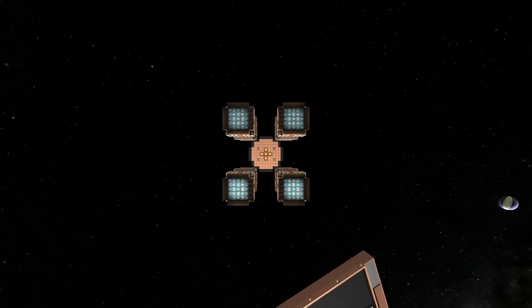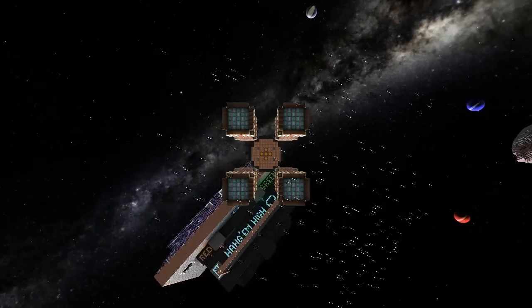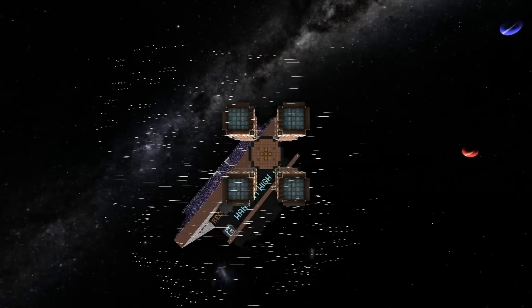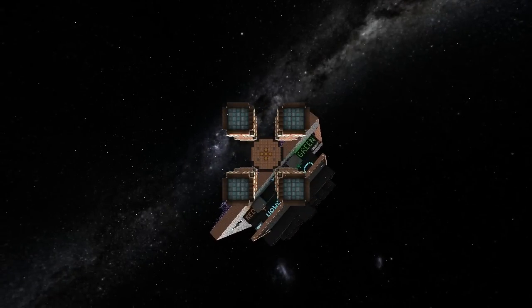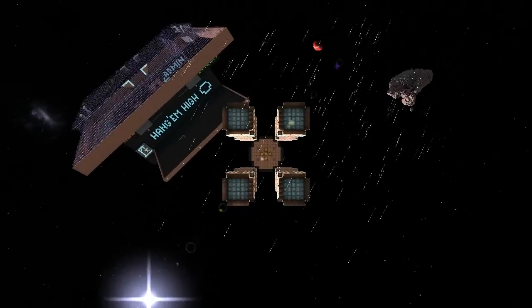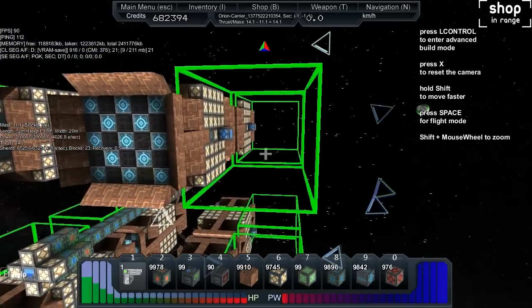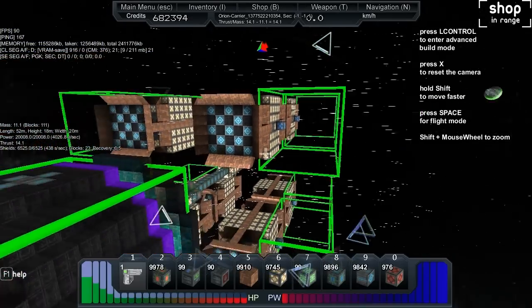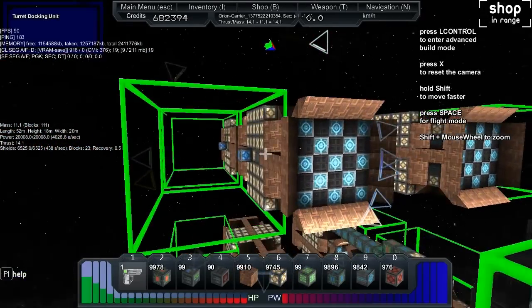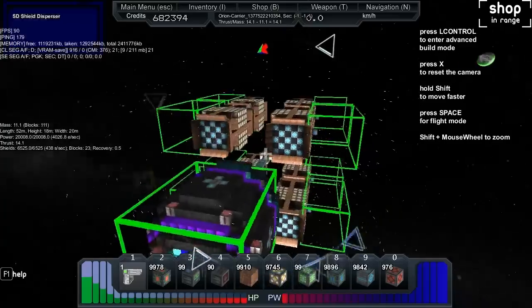Welcome back — today I'm continuing my progress with the pulse ship. This is the pulse puller, and as you can see we're in front of Hang 'Em High. It rotates around the middle, it's a really fast turning ship. It's only got 111 blocks. The reason you're seeing the boxes out here is a known issue which will be fixed soon, just like the AI has just been fixed.